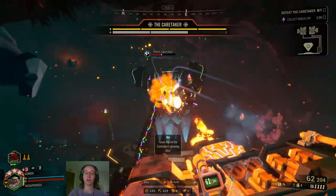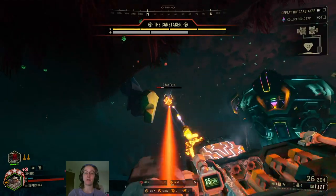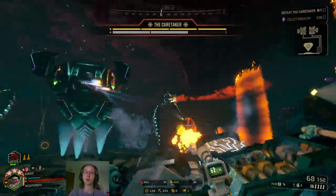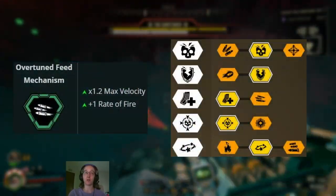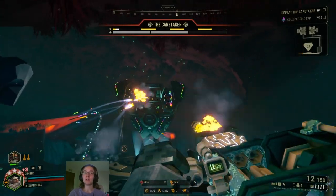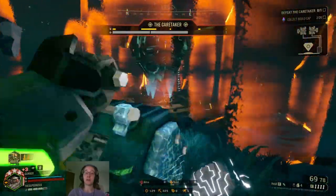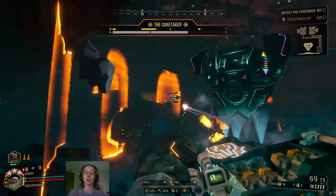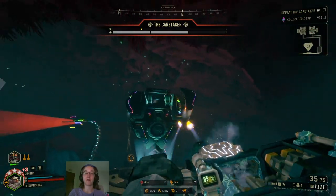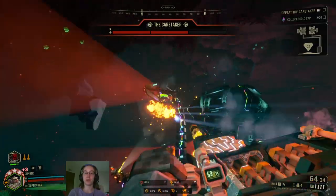The first Hurricane overclock is Overtuned Feed Mechanism. It increases maximum rocket velocity by 20% and raises rate of fire by 1, giving a baseline of 4. I take Damage in Tier 1 instead of ammo since DPS can get pretty high, plus Armor Breaking and Weak Spot in Tiers 2 and 4. In Tier 3, Nanomissiles gives a clip size of 72 — at rate of fire 4, you can fire for 18 seconds straight without reloading, which is a very long time for any weapon. I still run the stun in Tier 5 — more missiles means more frequent stuns with that 3-second stun duration.